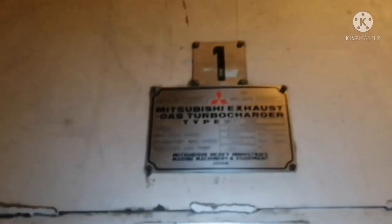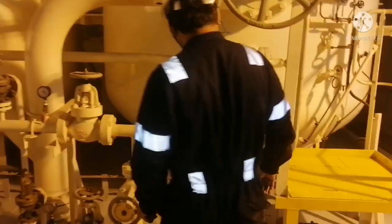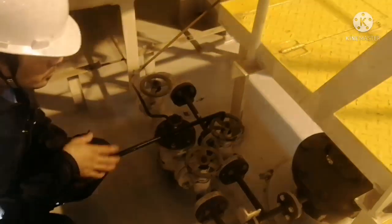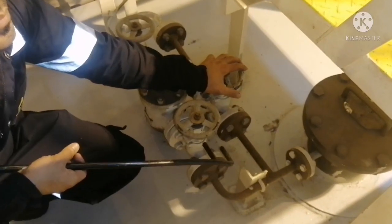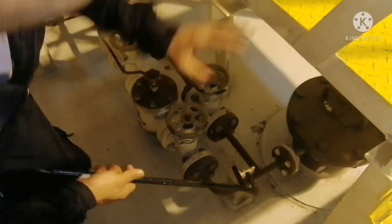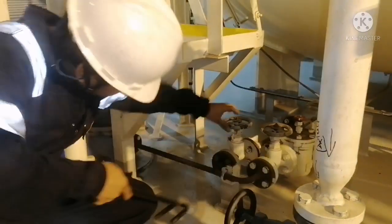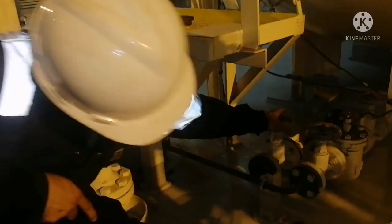These are your dampers. Next, go to the air bottle side. Whenever you go for a round, you have to drain the air bottle so that whatever moisture is inside will be drained off. We have two air bottles on this ship, so for both air bottles we have to drain them — when you drain, you can see water coming out.